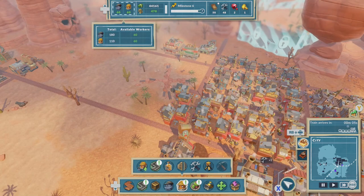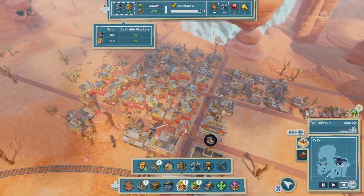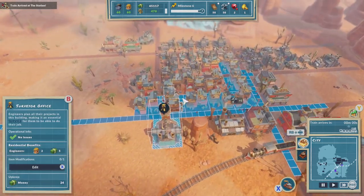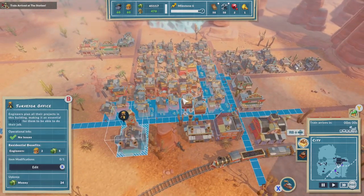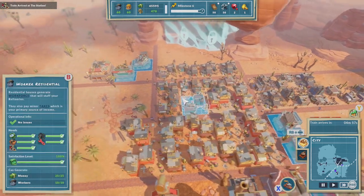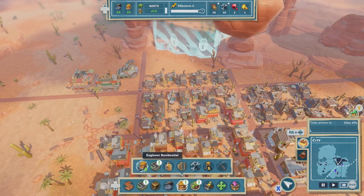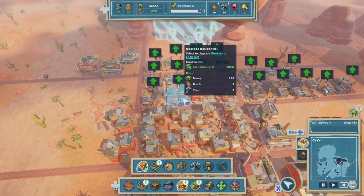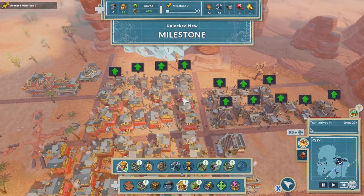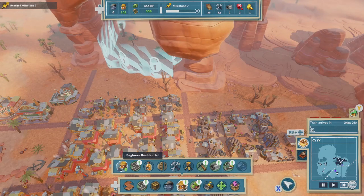All right, so we need more new engineers — we've got 60 available now. Let's see where is this service to. Okay, all these guys' needs are met over here. Says to upgrade some more houses. Perfect amount of workers left there, look at that.